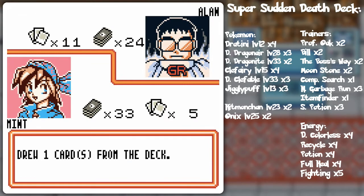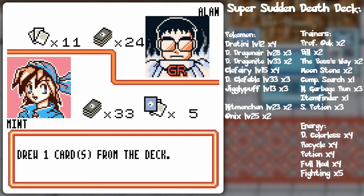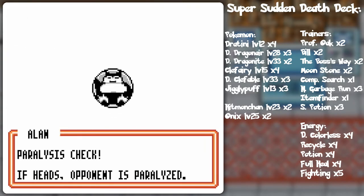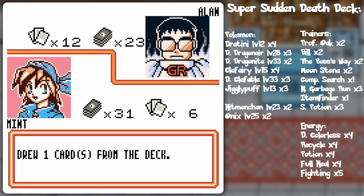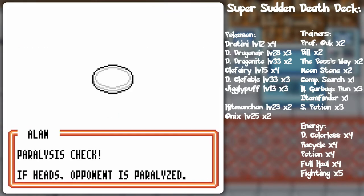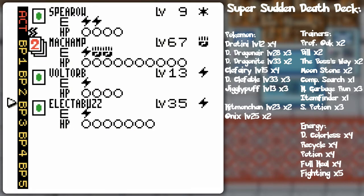I'll call it a turn. He could still decide to switch into Clefable, which is honestly probably the better choice, but this is computer AI we're talking about here. Fighting Energy - there we go! I'll knock out that Onix when I'm ready to knock out that Onix! I'll keep on powering that Machamp up if possible. It's more about powering up other critters at the moment.